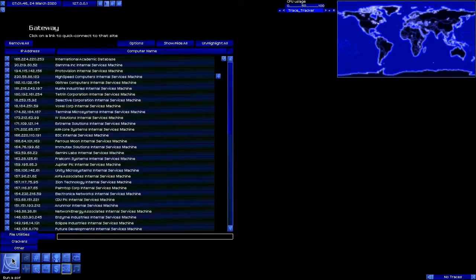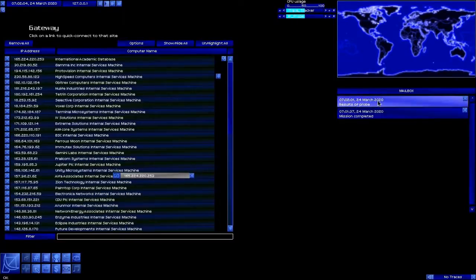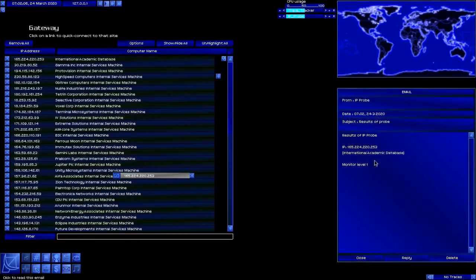Just to make sure we have all of the tools that we need, we're going to use the IP probe tool to check the International Academic Database. You come here and you type in the IP address 165.224.220.253 and hit go. It's going to run a very quick check on their security systems. The only thing they're running is a monitor, so they can trace us but they can't do anything to stop us.